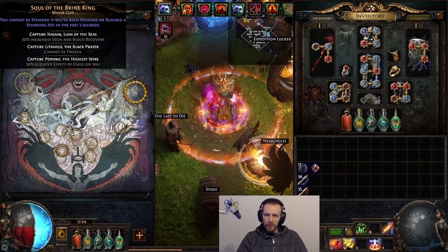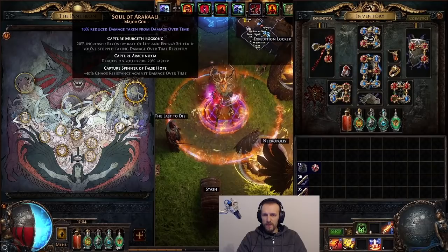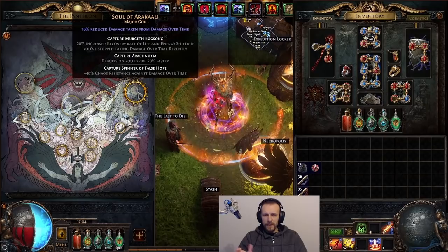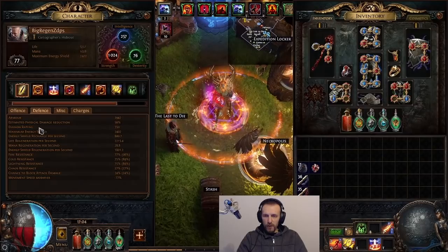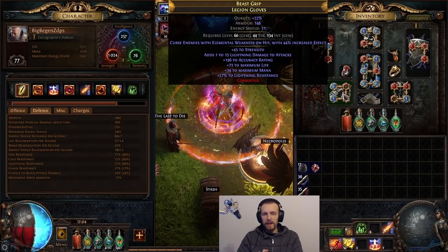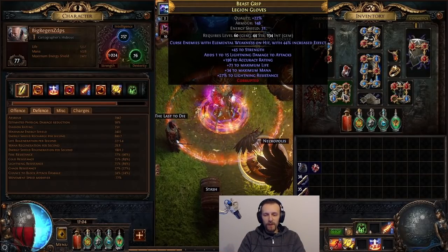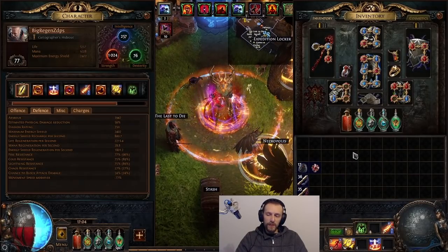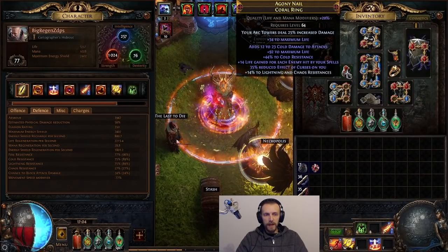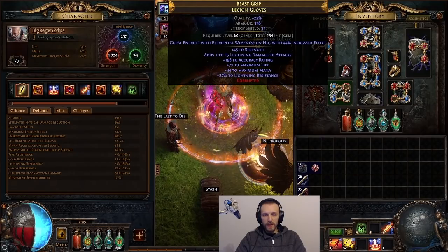So I'm not actually stun immune and I'm not sure what I'm going to do about that. Maybe just getting over 6k life will be enough to not be stunned, because I want to have reduced damage from damage over time, which is also countering righteous fire a bit. Right now I'm not capped chaos resistance - I've got 27 chaos res. If I could get gloves with chaos res, but that's very expensive because I still need - well, I wouldn't say I need flammability on hit on gloves, I just want it so that I don't need to click more buttons.